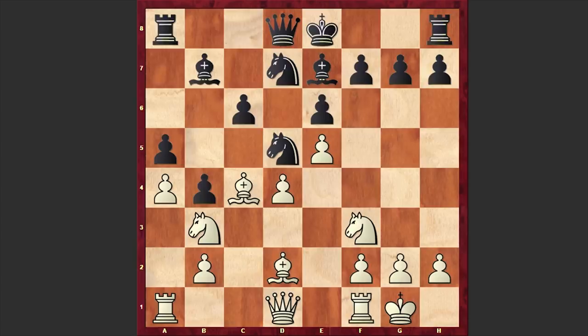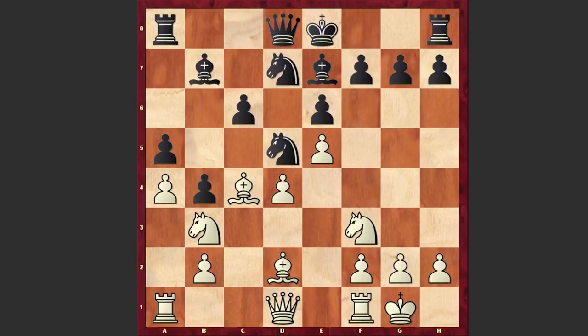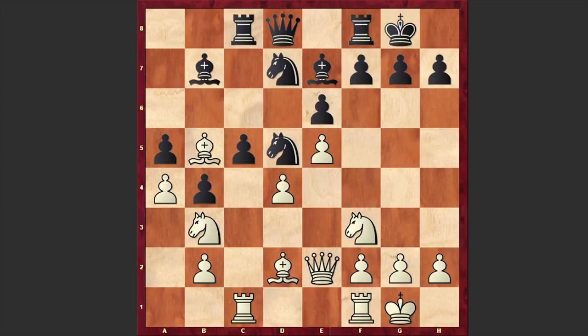We have Bb7, Nb3, Nd7. White castles kingside, Rc8. Black wants to go for the c5 advancement, open up the light-squared bishop's diagonal, and also the c5 push will allow black to activate his pieces. Rc1 was played and black also castled kingside. Qe2 and we have c5.